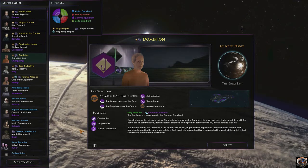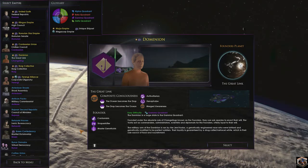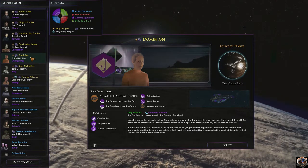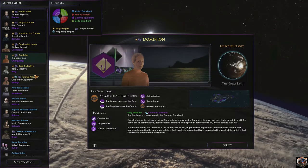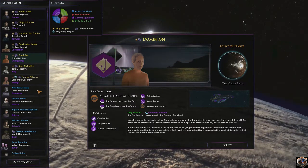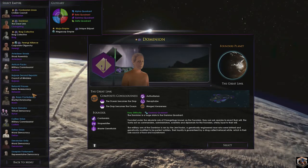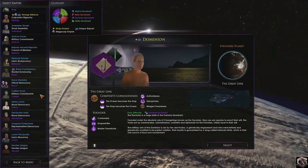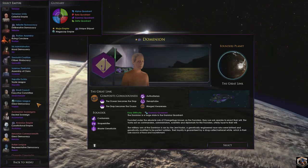So what we're going to do is play as the Dominion in the Star Trek universe. As you can see, we can play as the Federation, the Klingons, the Romulans, the Cardassians, the Dominion. I'm going to assume we'll be able to hook up with them later on — the Borg, the Ferengi, the Antidians, the Bajorans, the Betazoids, the Breen, the Binars, and many others.